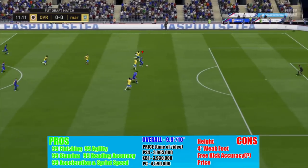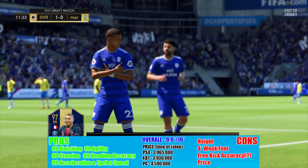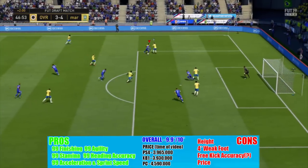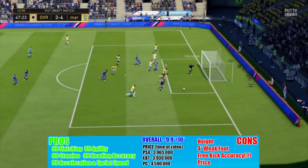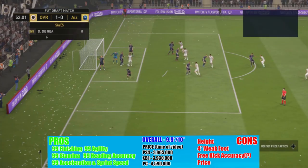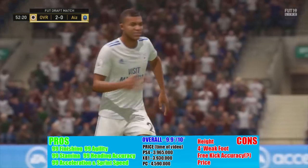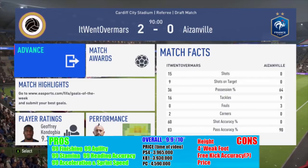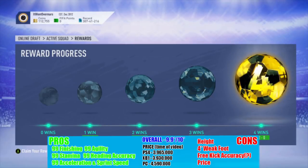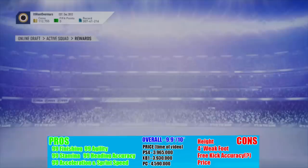For his worst stats — and these are all questionable because they're still insane — I'd put his height, since he could be taller like Ronaldo. His 4-star weak foot is technically a limitation since it could be 5-star. Free kick accuracy is low, so if you want him as a free kick taker it's not the best option. And obviously the price — 4 million — is a lot of coins, though I'd pay it.